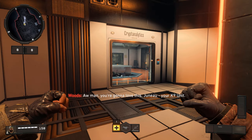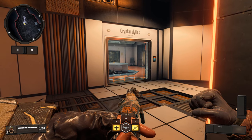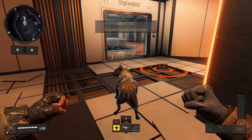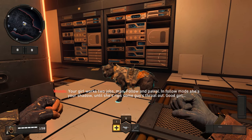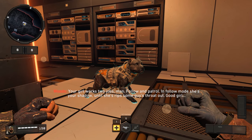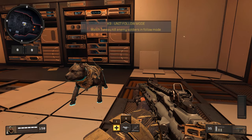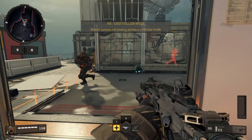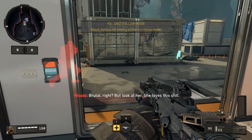Oh man, you're gonna love this. Juno — your canine unit. Cry havoc and unleash the dogs of war, baby. Your girl works two jobs, man: follow and patrol. In follow mode, she's your shadow — until she rips some guy's throat out. Good girl. Brutal, right? But look at her — she loves this shit.